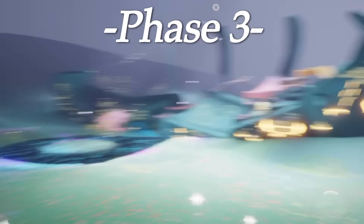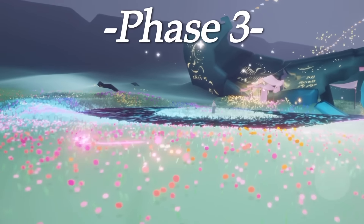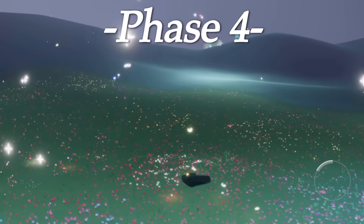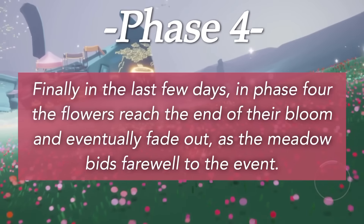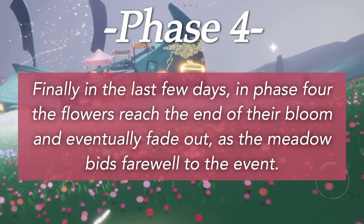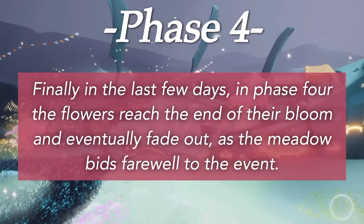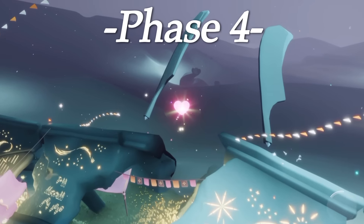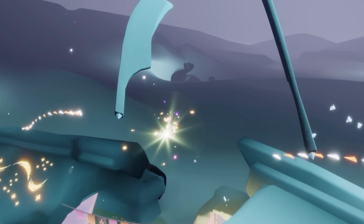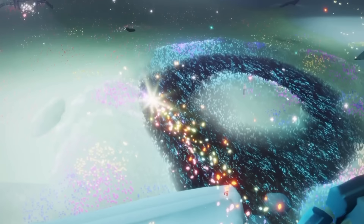During this part of the event you'll be able to turn into a butterfly and fly around with a ton of people. You can use the expressions from the Aurora concert — the smiley face, the heart, the star, and the crying face — fly around and collect some wax. One of my favorite things to do was play with the krill at the other end — it's fun but it can still get you! With a huge server it really is a lot of fun. Finally in phase four, the flowers reach the end of their bloom and eventually fade out as the meadow bids farewell to the event.